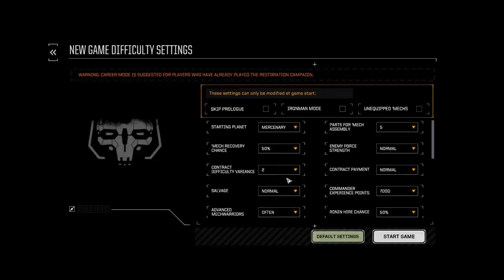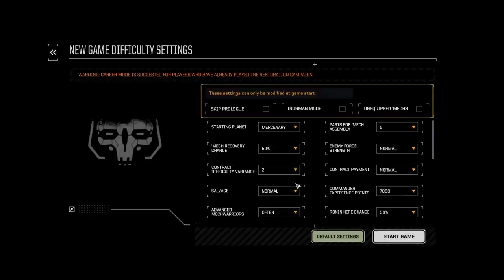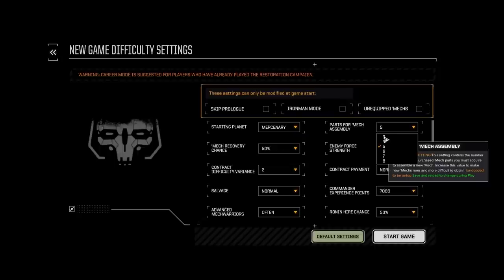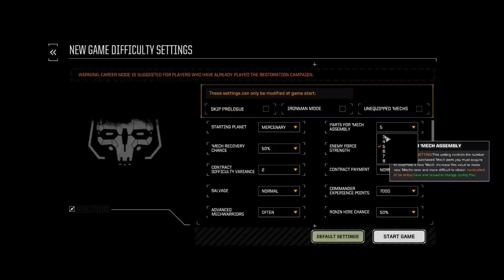When you change these settings, with the exception of Starting Planet and things like that, you have to basically quit out of Rogue Tech and relaunch it for them to take effect — they don't take effect immediately. So things like parts for mech assembly, you can go back down to three if you want, or you can go to eight. If you're just starting out, my recommendation might be to go down to three.